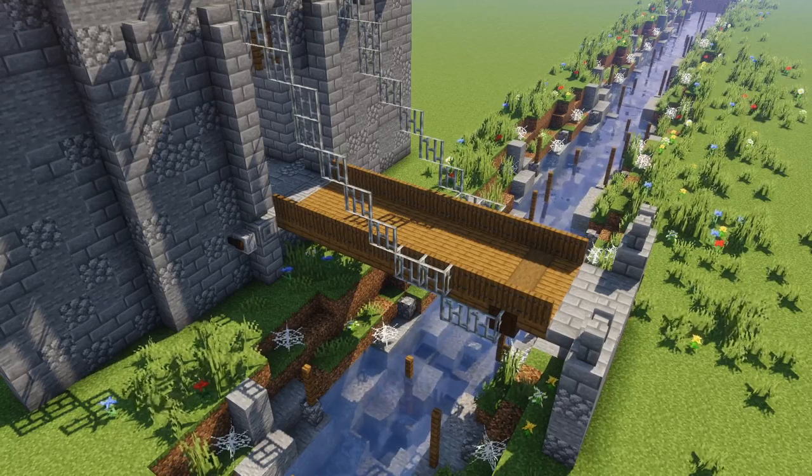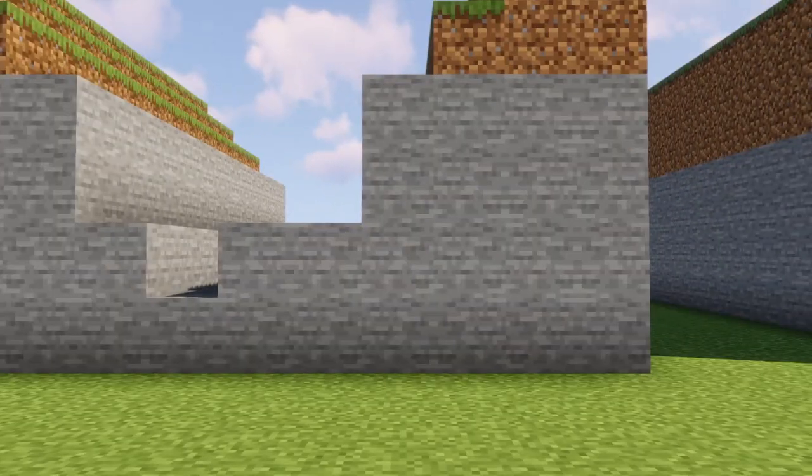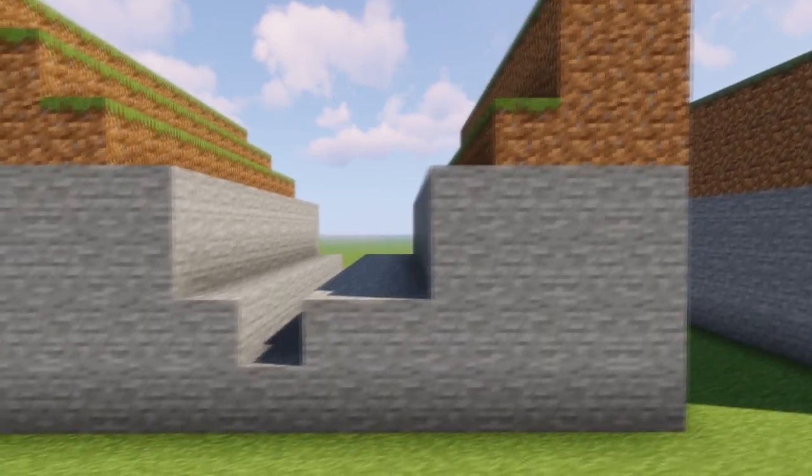How to make a sick moat fast. Dig a hole six blocks deep, roughly between a U and a V shape. It shouldn't be symmetrical.